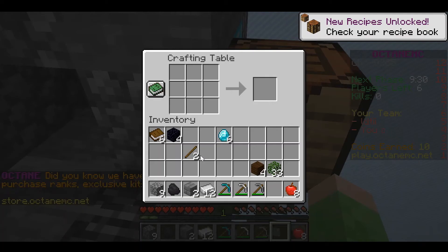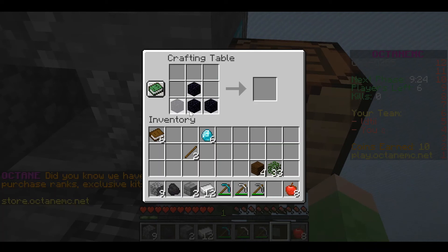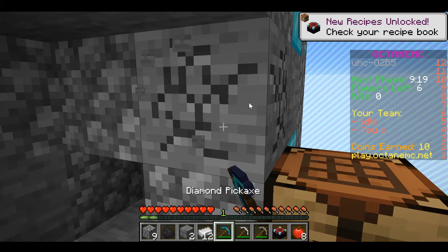Once you guys have crafted an enchantment table — right here I just placed it — and an anvil, you're ready for the next step.